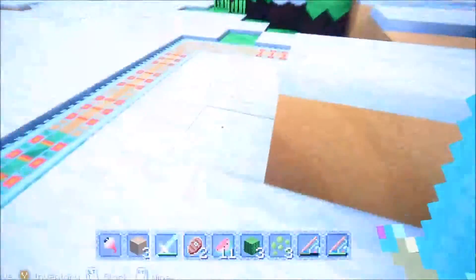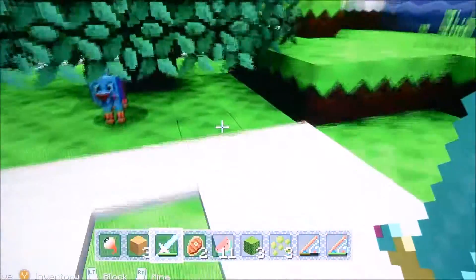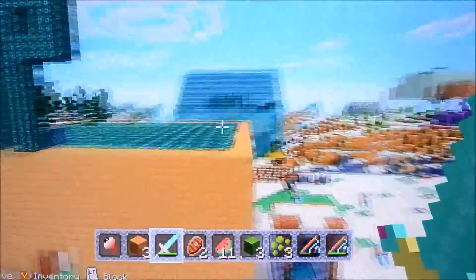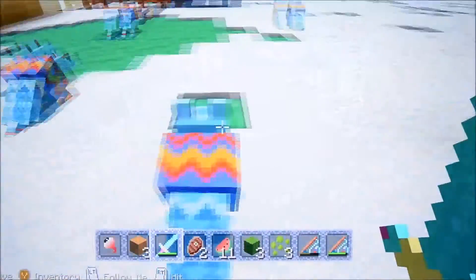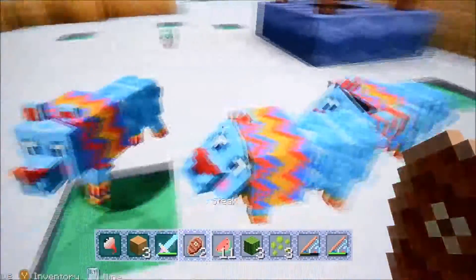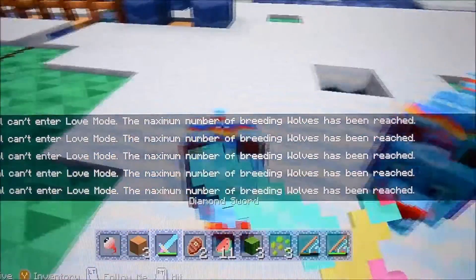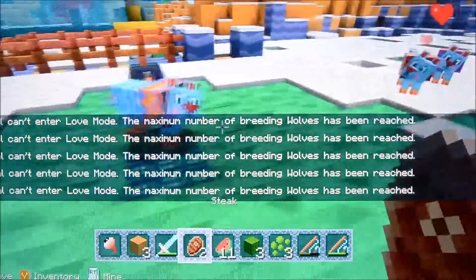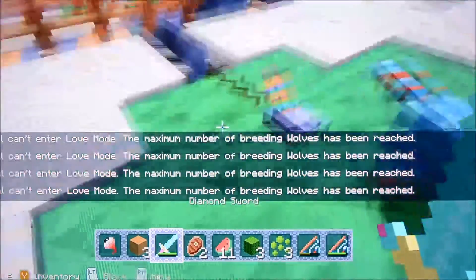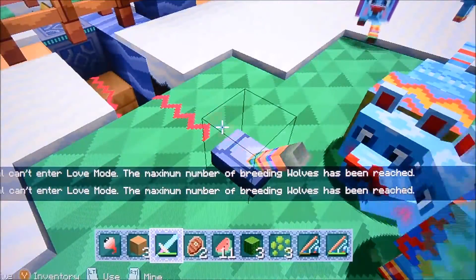This used to be where the squids were held until my brother told me that squids count as mobs and despawn. I don't know why there are so many dogs here, but I'm going to take them back. Their tails are down and there has to be a reason for that. It's been so long since I played in this world — I have no idea what anything does anymore. I think I was trying to work out some redstone. Oh, there's some zombie pigmen over there.